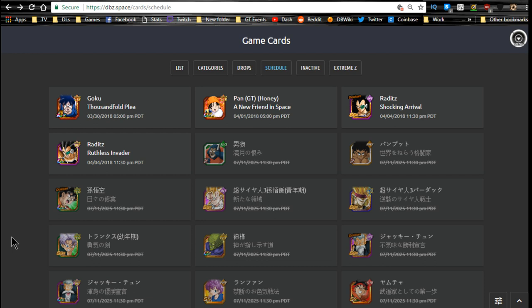Hey guys, what's going on? Today we are going to be going over the data download on the global side of Dokkan Battle. There are a couple new units here — nothing too crazy — but we do have the new Thousand Day Login Goku, the new Dokkan Awakening 4-Pan from the experience event, and the new low-class warrior Raditz and his Dokkan form. So technically three units and one Dokkan Awakening.